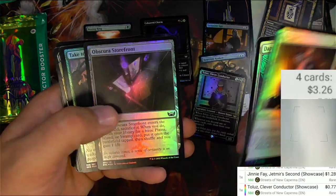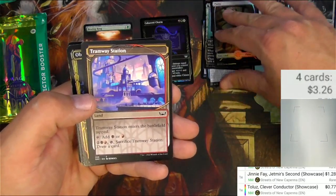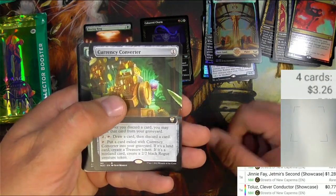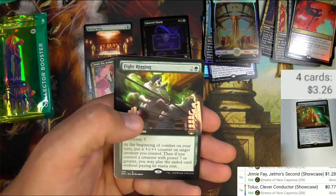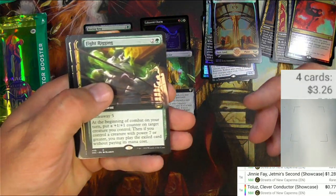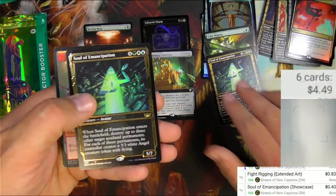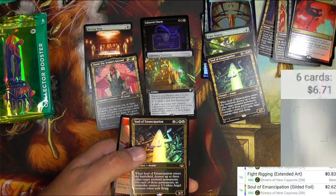Kill Shot, a Dapper Shield-Mate, a Discipline Duelist. I'm going to pull these full art lands. A Station, a Cormella and Obscura Charm, Corpse Explosion, Currency Converter — this one's from Commander, let's check it out and see if the scanner can see it. Might not be loaded into the pricing there. Let me know down below — is that an amazingly good one? Fight Rigging. Soul of Emancipation and the Gilded Foil version right behind it — $2.62 for this one.